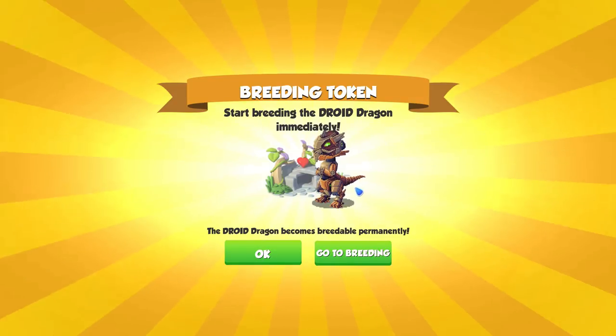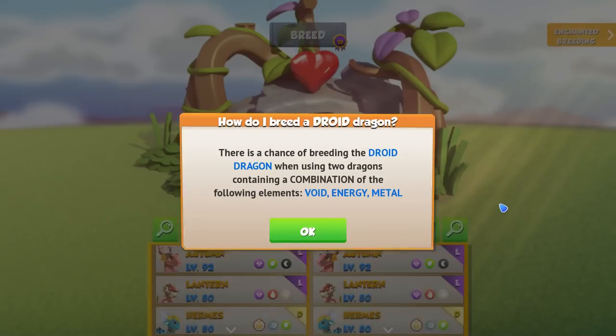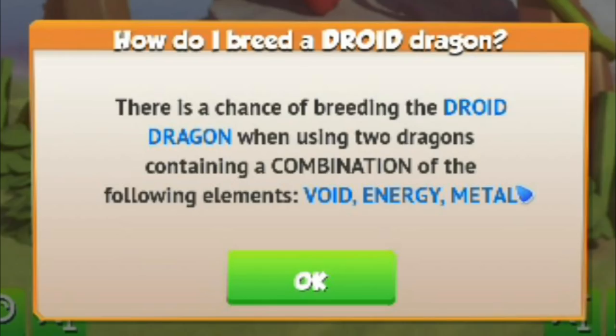So after you get to 26,000 points, an on-screen prompt will appear telling you that you can now breed him. The elements you need to use to have a chance at breeding him are the void, energy and metal elements.